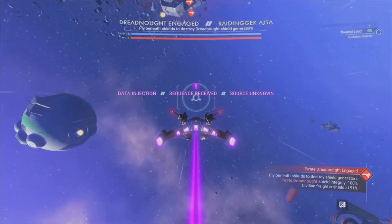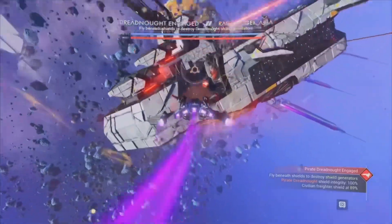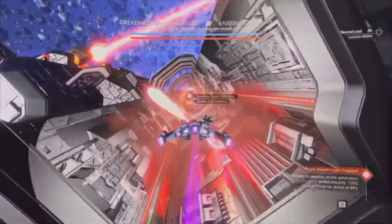What you guys want to do is get real up close and personal, because these things do have shields and you cannot shoot past them at a certain point. You see that yellow thing there — that's the shield that goes all the way around it.